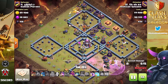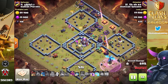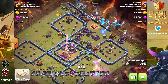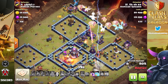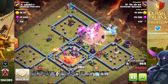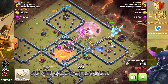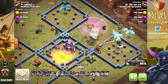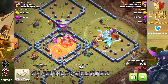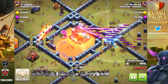Beautiful use of the flame flinger rolling in and taking out the town hall and eagle artillery. A solo dragon on the bottom right with a rage spell — now we're at two-thirds damage and the e-dragons still aren't down. 72% damage was done before the dragons even moved in. The only thing I would have done differently is drop balloons in front of the dragons to pick up any seeking air mines. The flame flinger takes the back-door entry to the town hall, brings it down, and tons of e-dragons are still up — one of my favorite e-dragon attacks I've ever seen.